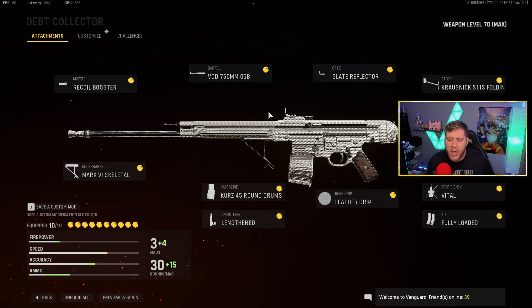First off we have the Recoil Booster, which is going to increase your fire rate. Then we have the VDD 760 barrel, which is going to be pretty accurate — it's going to help with the gun bob and sway, and it's also going to increase your damage range. We have the Slate Reflector sight, and we got the Crossneck Folding Stock, which is going to help with sprint-to-fire speed and movement speed — both huge pluses if you want to play aggressive.